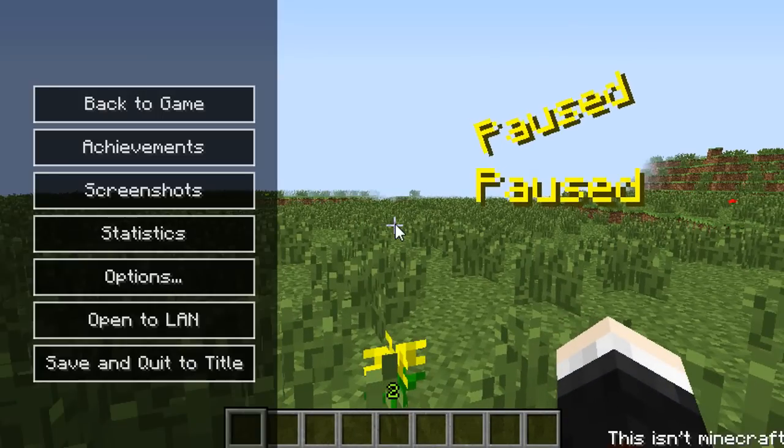It is supposed to say pause twice, and I think that's a cool little feature. It also adds a little message down the bottom saying 'this isn't Minecraft.' This adds a really nice little menu to your pause menu that doesn't look as aggressive as the previous one — it just looks really clean and smooth. I like how it's on the side this time.